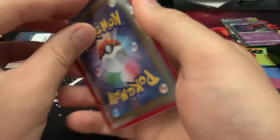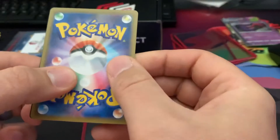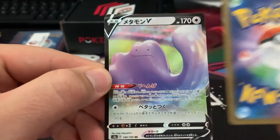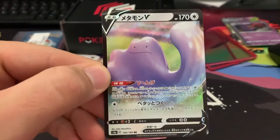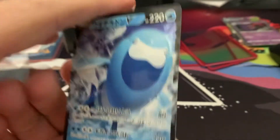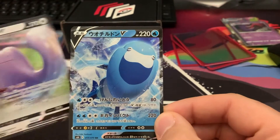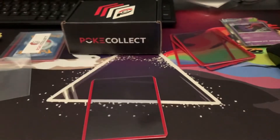Those are actually some really sweet cards. And in the back, let's see — oh, some kind of V. A Ditto V in Japanese. Of course we have this card but not in Japanese, so that's pretty cool. And behind that is a — what on earth is that? I don't even know that Pokemon. But whatever, we don't have it so we'll take it.